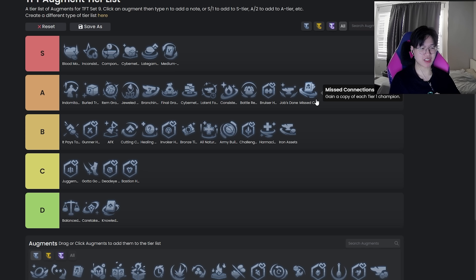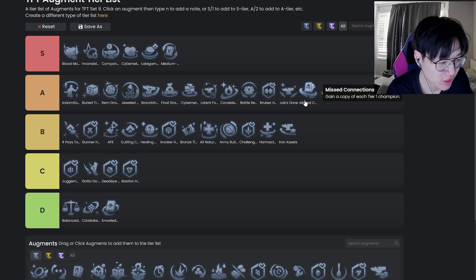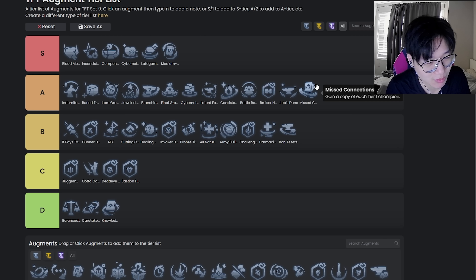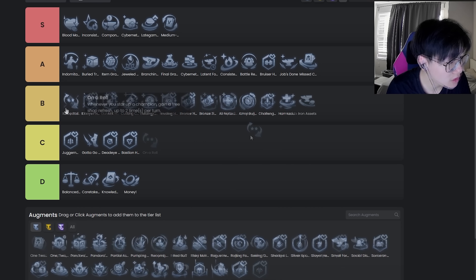Missing Connections — bottom of A tier. You should actually consider this augment more. There's a chart somewhere I can maybe link in the description that shows which champions are in each pool, because it's the same every time. This augment is slowly becoming underrated. It's especially good for certain one-costs — for example Tristana, where you often find yourself one off of each. This can help you hit three of your rerolls all in one turn, which is really strong. It's also like 13 gold base so it's actually pretty good.